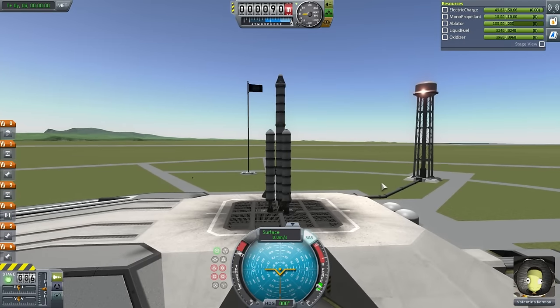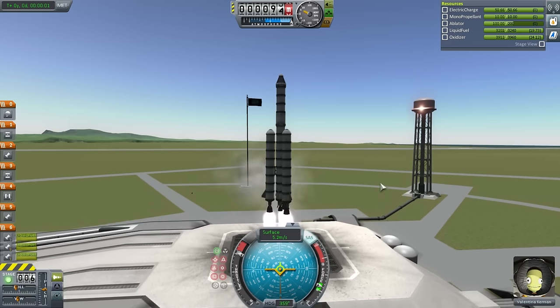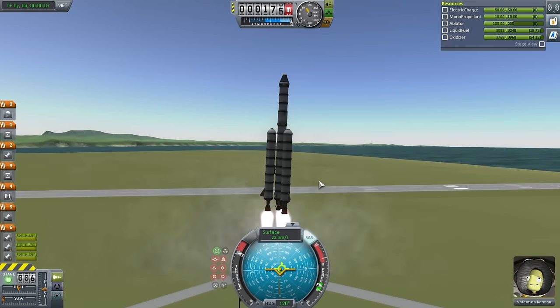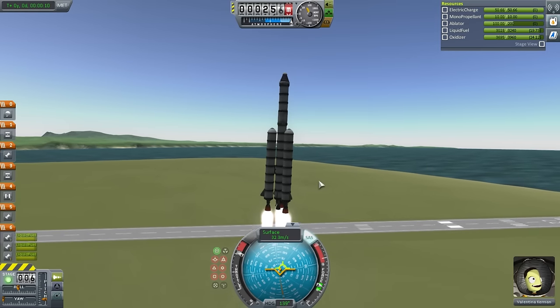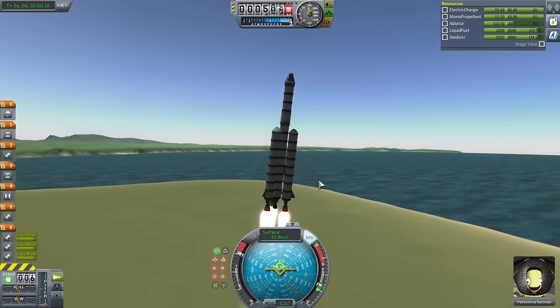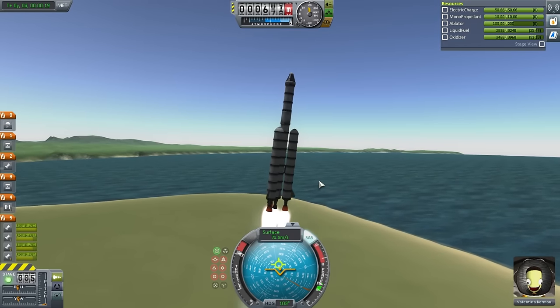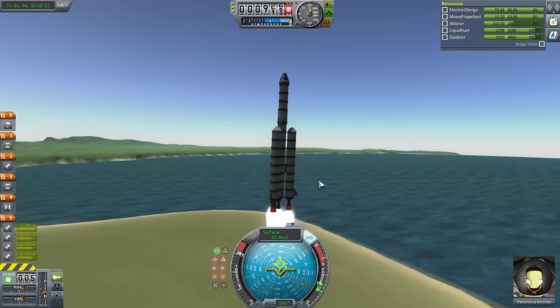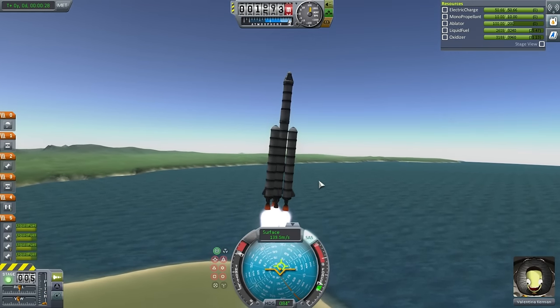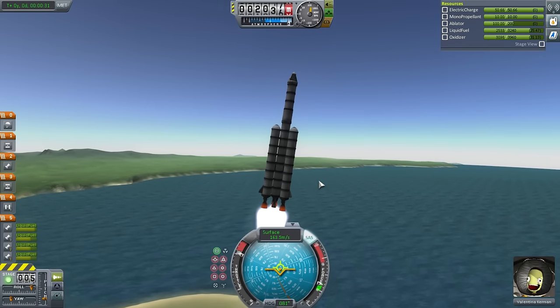Throttle is up, SAS is on, Valentina looks alright. Electric charge might be a problem if we do a lot of maneuvering — it's already diminishing. One good thing is that the engines sometimes provide electric charge. We're tipping a bit, so I might want to light the center engine earlier than initially intended. Okay, that'll give us the control to keep upright — it definitely looked like we were tending to one side. Now we've got better control.